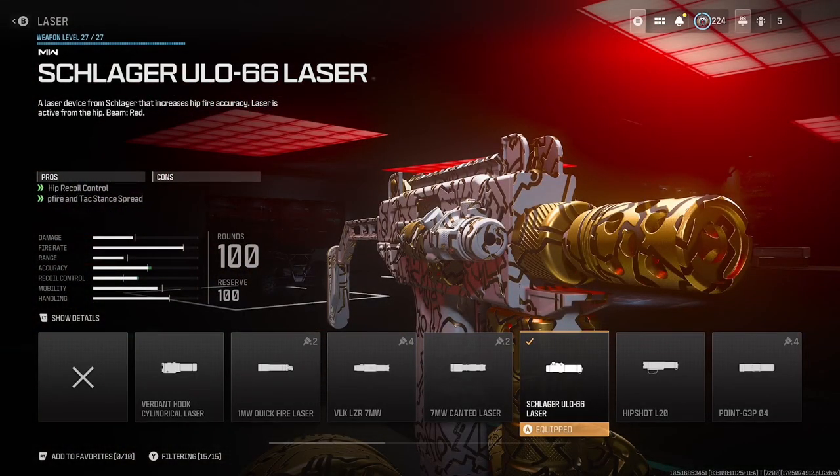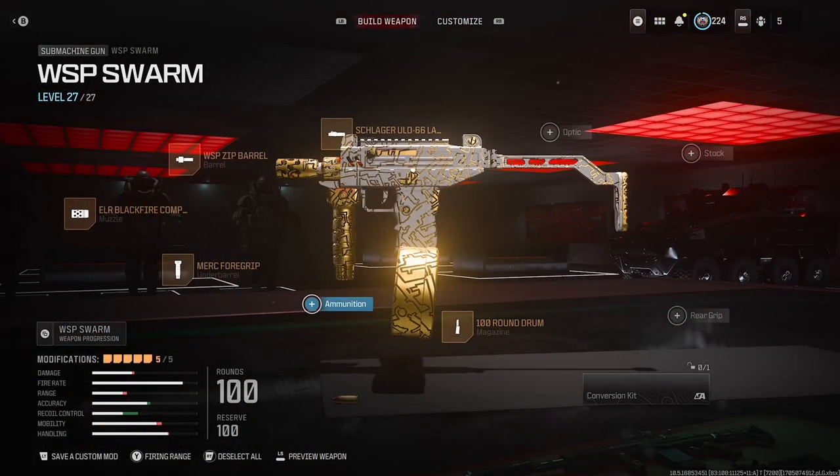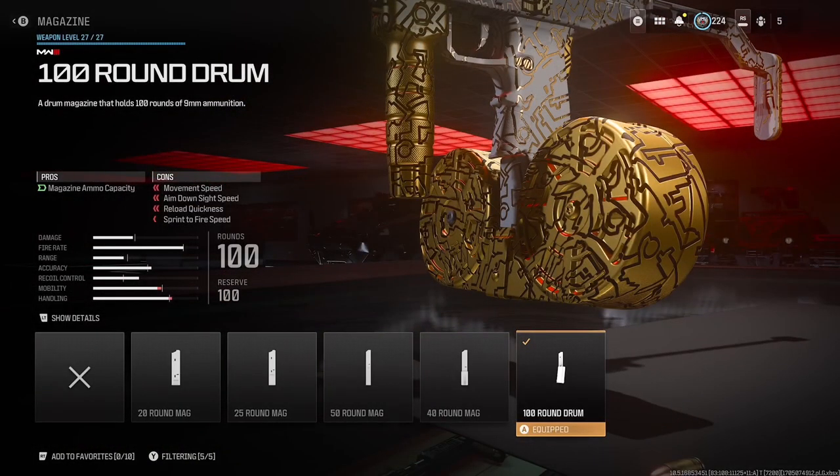We're going to use the Slogger ULO-66 Laser for hipfire control and also hipfire spread. And what would an SMG be without a 100-round drum? We're going to lose some movement speed, reload quickness, and sprint to fire, but we're good.